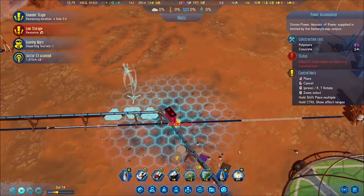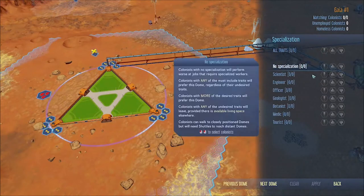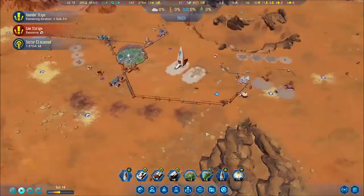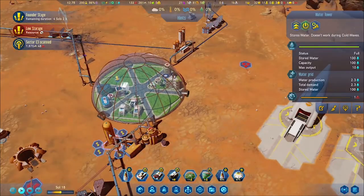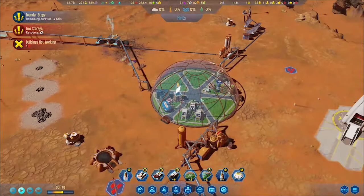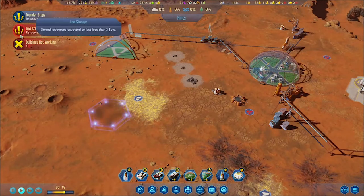Here we are with a meteor storm about to come down. It's supposed to last two sols and bring down minerals and new objects. I'll probably need more scanners. It's pretty far away — I've got a good warning system, but I don't have any defense or lasers to shoot them down. The best thing I can do is wait — I have no way to evacuate my domes in case something happens.